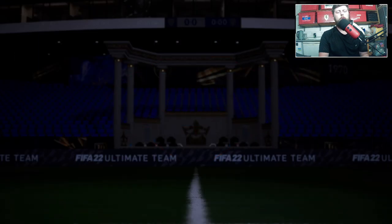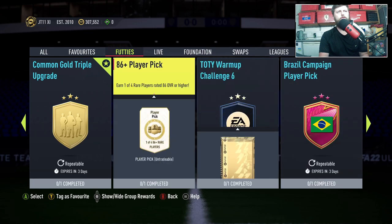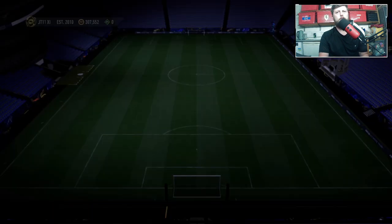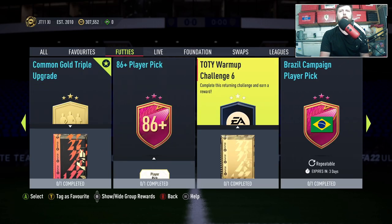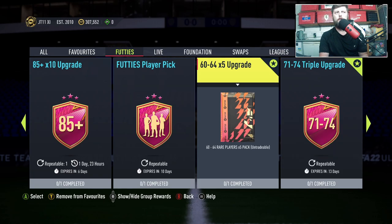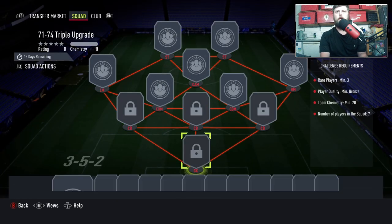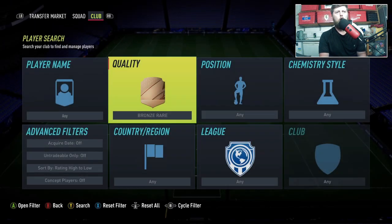For the 75 times 5 you need two gold rares, plus nine silver. If you get a triple you basically need to finish off three of these triples to get it done. That's going to be quite an interesting one, so let's have a quick look at how easy this is in terms of what we've got in the club already.